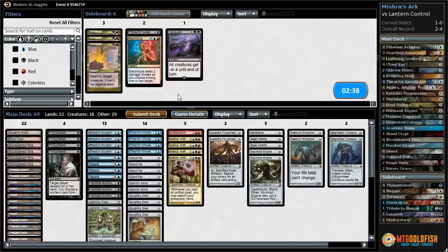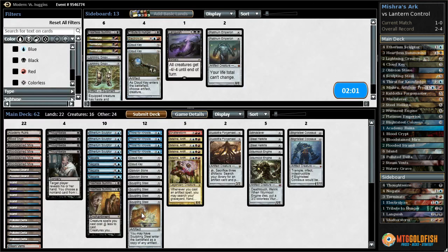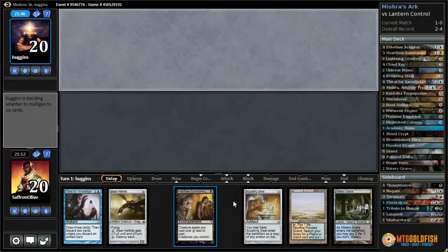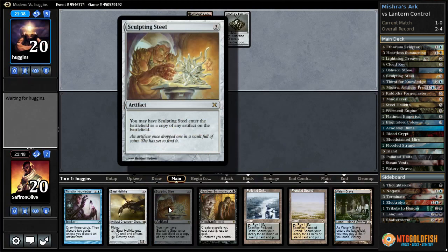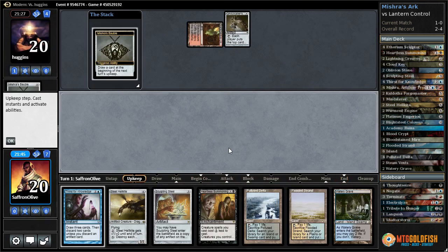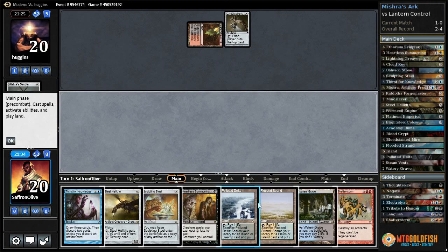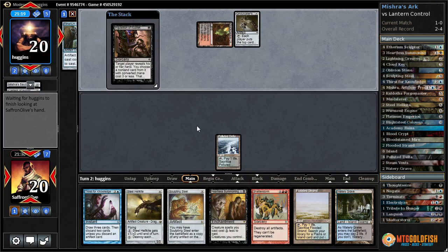What do we have against this deck? Shatterstorm, Negate, and Thought Seize all seem reasonable. Going out is a better question - Platinum Emperion seems pretty bad since they're gonna kill us by milling. Blight Steel seems sweet since it keeps shuffling into our library. Maybe we go down Lightning Greaves, a Heartless Summoning, two Cloud Keys, two Sculpting Steels. Let's try it like that. None of our sweet sideboard cards but another Heartless Summoning into Steel Hellkite draw. They're gonna activate the Bobble - look at the top card of our library, decide if they want to mill it. They decide no milling, they draw a card. They left Shatterstorm on top - that is crazy. Maybe they have a Thought Seize and are planning on taking our Shatterstorm.